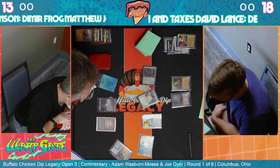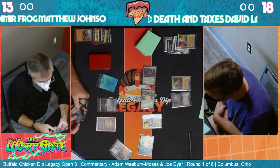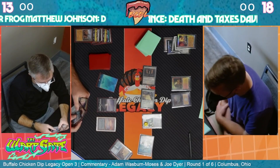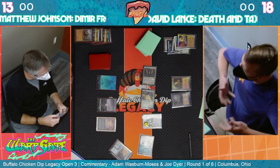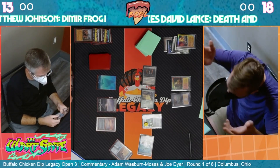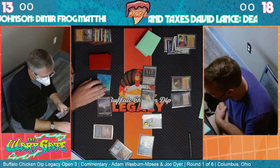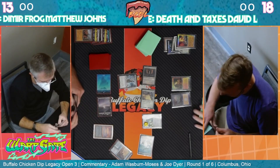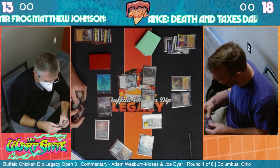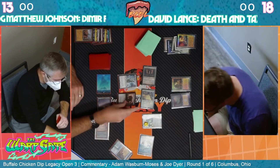It looks like it was put in off Stoneforge Mystic. He's deciding if he wants to play Emperor Bones and Nether Goyf, but I think both of those are kind of bad here. Emperor Bones reveals a lot of information and is a card that gets shut down pretty hard. That card - if people don't know it, it's from Modern Horizons 3.